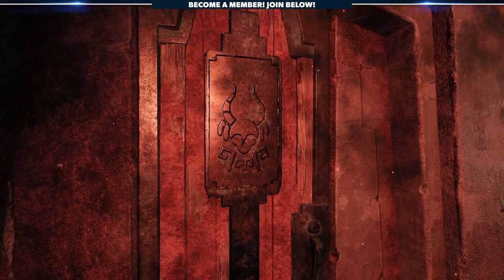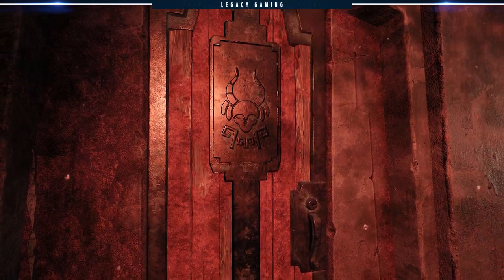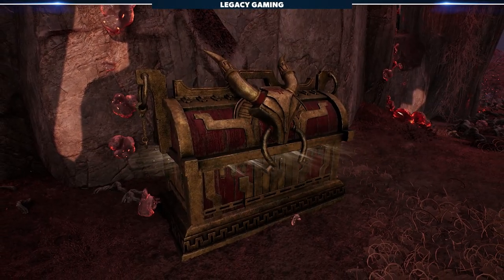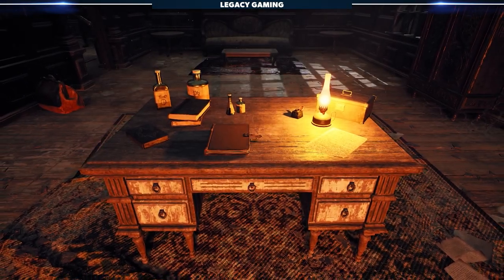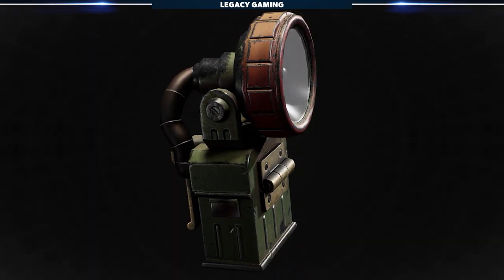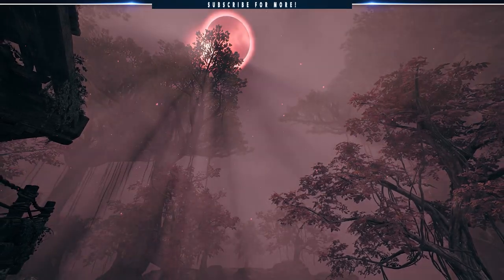Remnant 2 secrets are all about finding completely unrelated objects or aspects of the environment, piecing them together until something clicks and a solution reveals itself. Search everything. Inspect your items, weapons, armor, read all the journals, and listen to all the dialogue. Everything in the game is there for a reason.